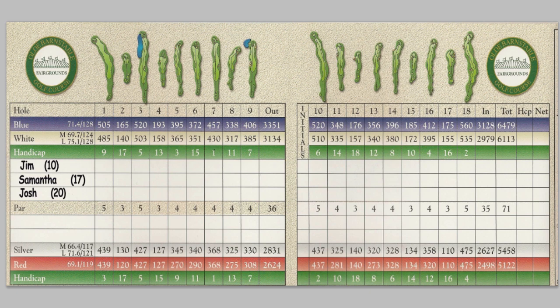So for Jim, on the most difficult hole on the golf course, he'll get a stroke — we mark that with a little dot. On the second most difficult he'll get another dot, indicating he gets a stroke on that hole. And on the third, and on the fourth. We just keep doing that for 10 strokes.